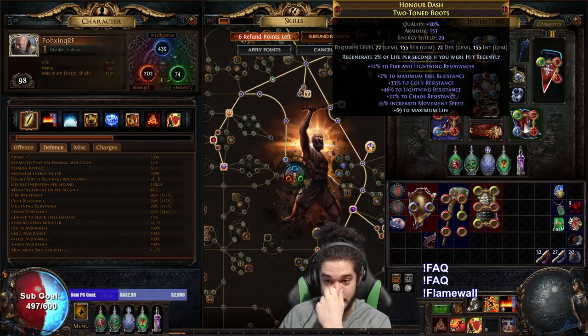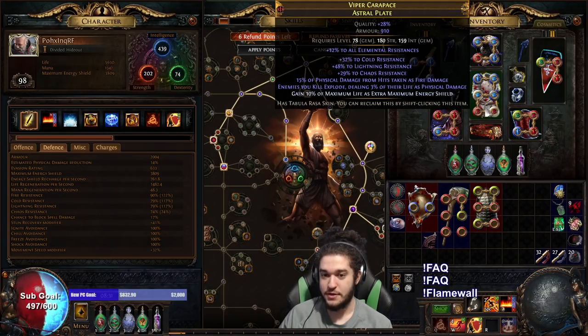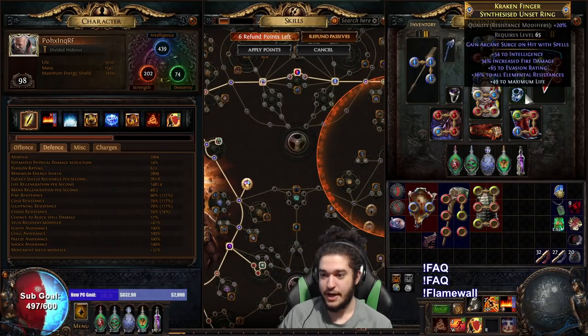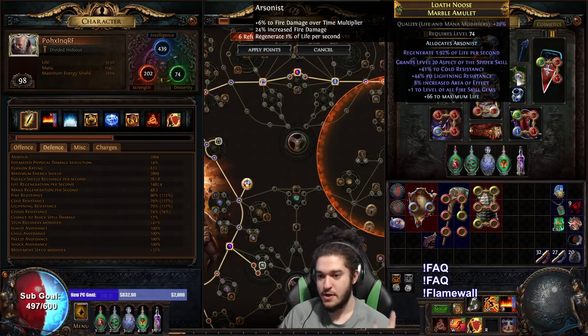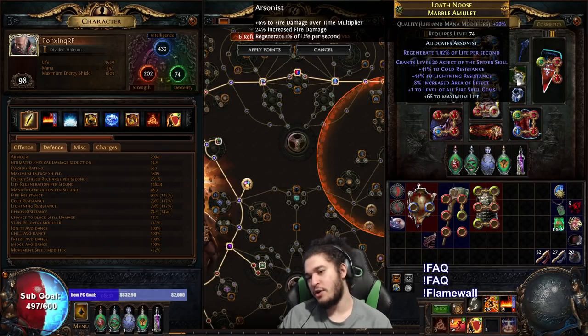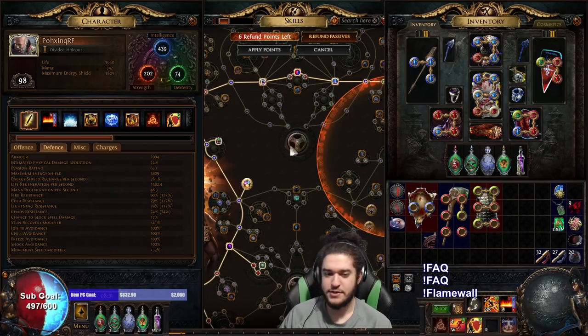Other than that, we're just trying to cap our chaos resist to get higher effective life with our gear, so we're going to constantly be recrafting the chaos here. The chaos on my boots finally hit something good — they're like T2, so that works. And then my chest piece is T2. And then I think if I can get more total resistance, I'll try to sacrifice one of the resistances here and slam. Actually, I don't think I can get Fire Multi on here because this would need the other thing, so that might not work.